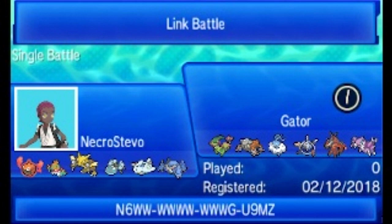Alakazam is a modest set with Substitute, Focus Blast, Psychic and Calm Mind. Then we have our Araquanid, which is actually a specially attacking Araquanid that I didn't get to use before. A very bulky Togekiss and a pretty bulky physically offensive Metagross.